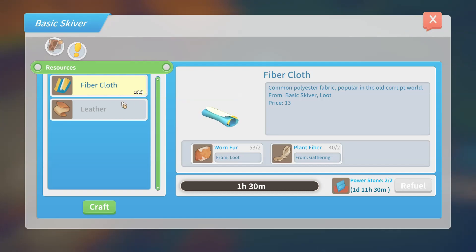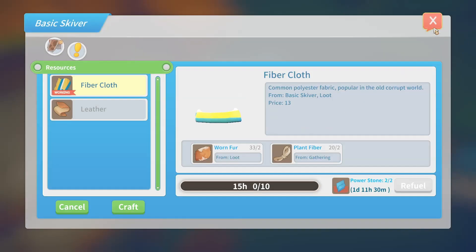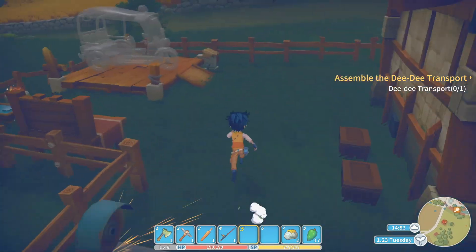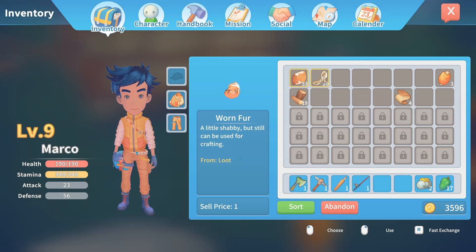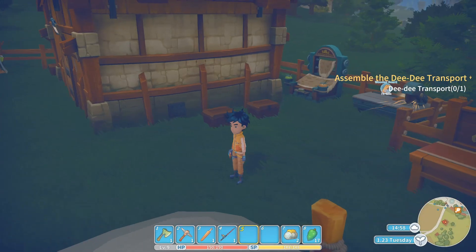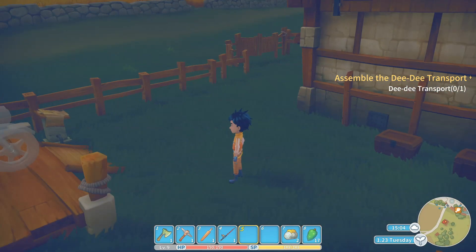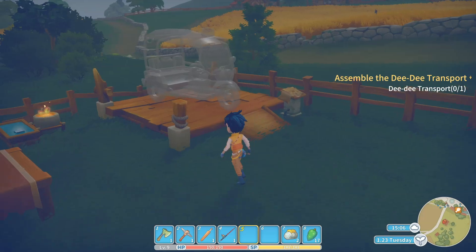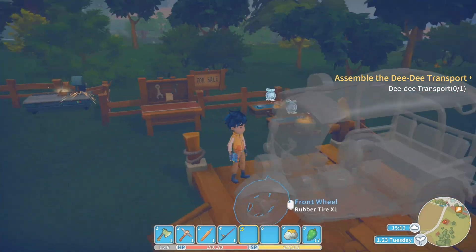We also need a whole ton of this crafted up for this build as well. I'm going to have to use up all of the plant fiber that I have. I think it goes across like the top of the vehicle — I'm not sure though. It looks pretty shiny, but it might just be the whole model.